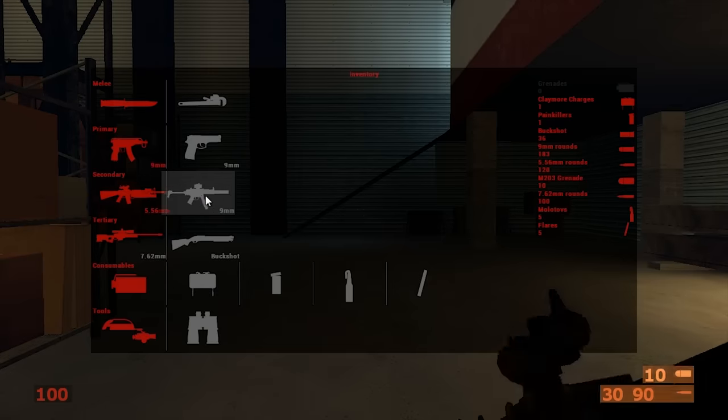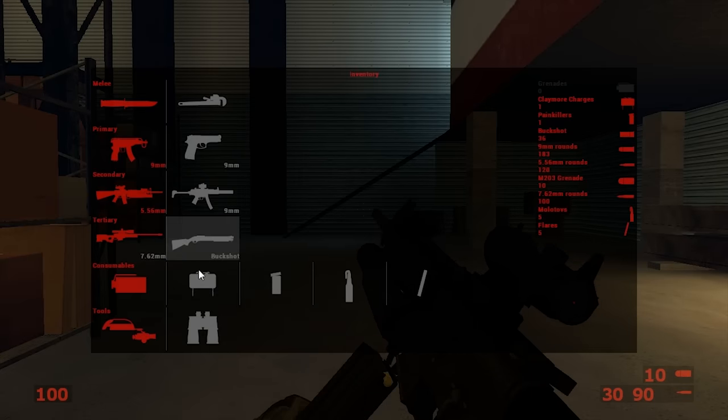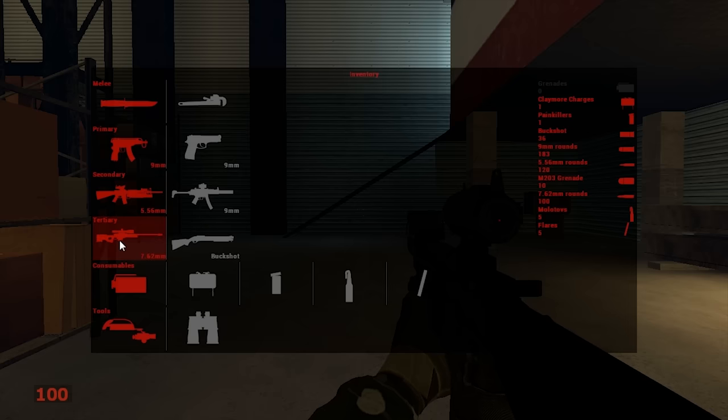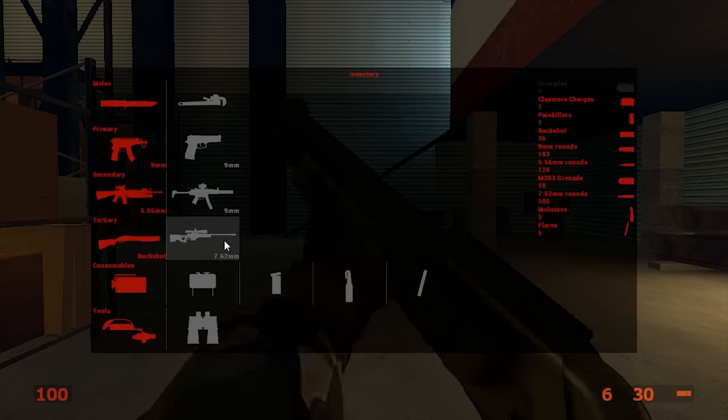I didn't know I had the knife at first, or later these Molotov cocktails. The inventory system is like a loadout where you put weapons and items in slots, but you can't access them all at once. You can't use the shotgun and the sniper rifle at the same time because they're in the same slot, and I don't understand why they would do this in the first place. It adds nothing.